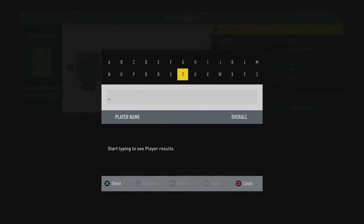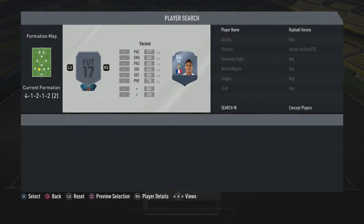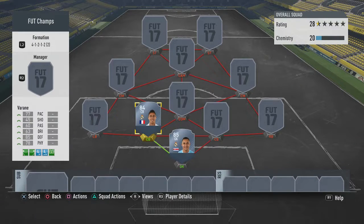Next up we have Raphael Varane — nothing can go wrong with Varane. He has high pace, high physical, high defending for a center back: 77 pace, 85 defending, 70 physical. Get an anchor card on him and he will be a really good center back without a doubt.